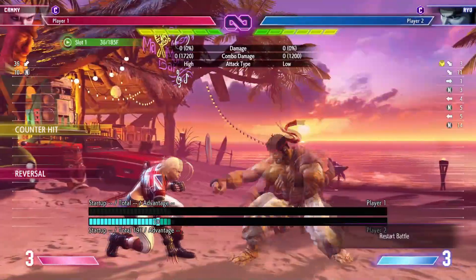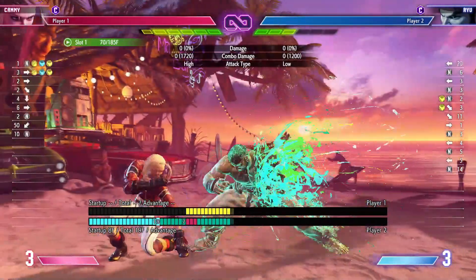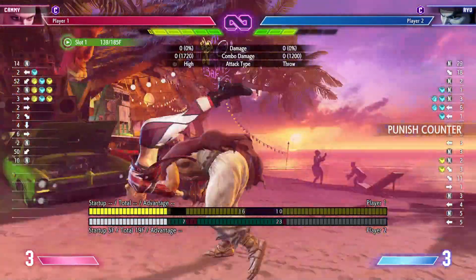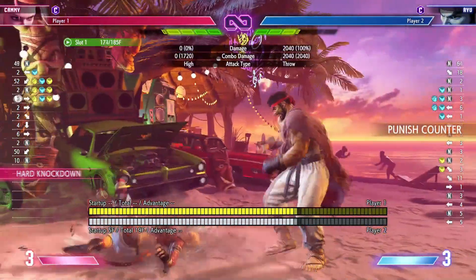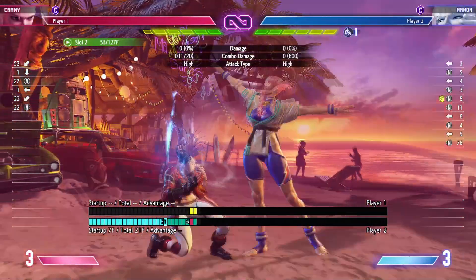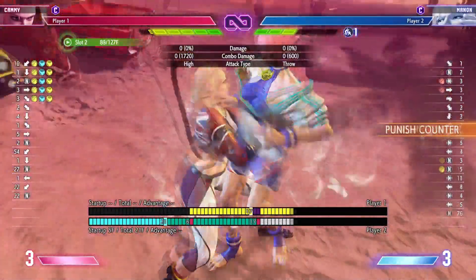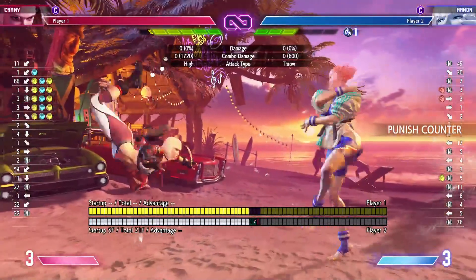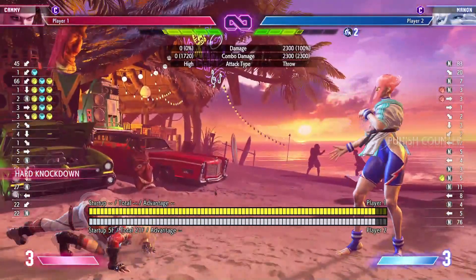While this option select is nice to cover yourself against the lockiness of Drive Rush, it does have a big flaw. If the opponent was going for a throw mix-up and you did the input during the screen freeze, you'll eat a punish counter throw. So against command grab characters I would say not to do this option select, but for everyone else I'd still say go for it, since you cover yourself from dropped inputs from Drive Rush and don't eat nearly as much damage on the punish counter throw.